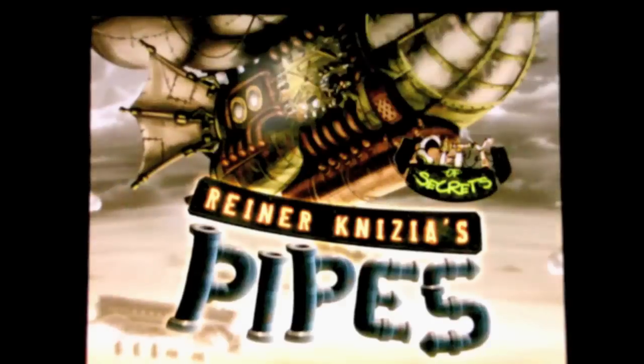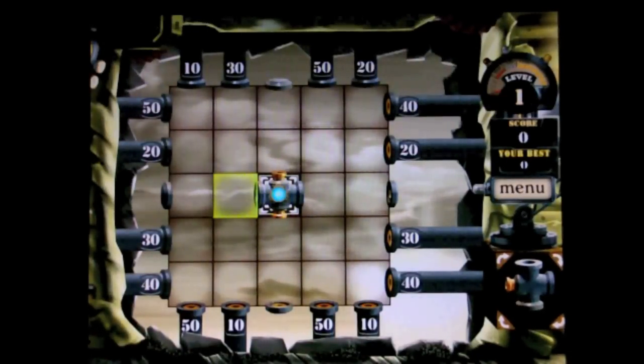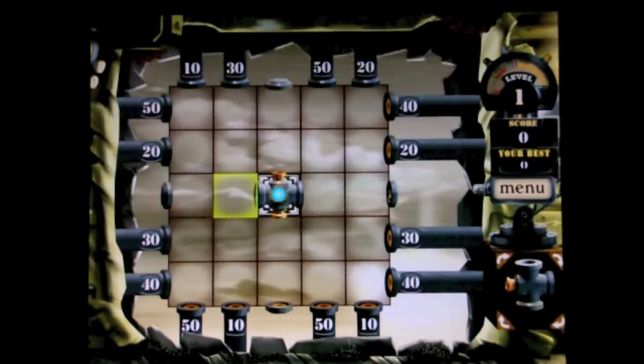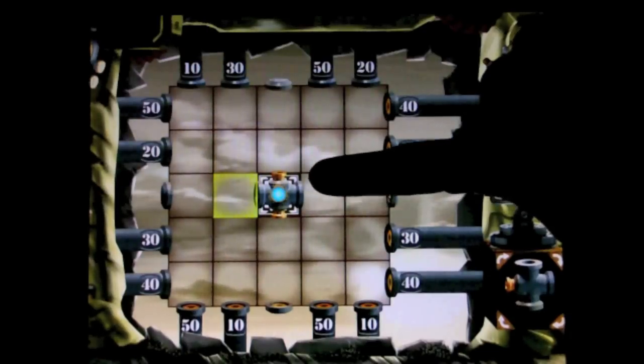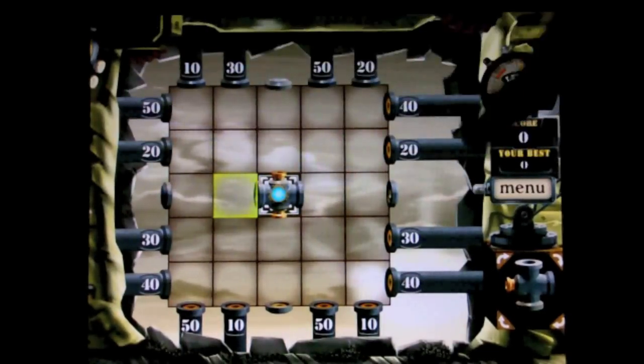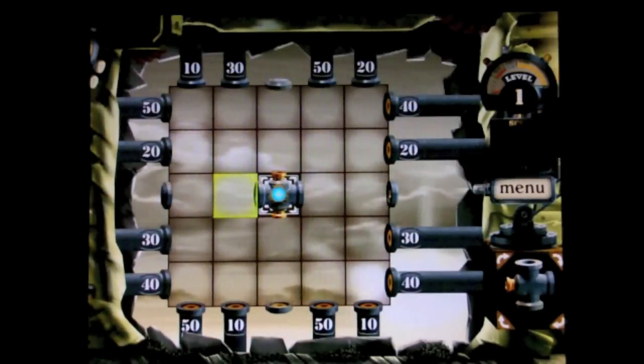There are several levels to the game, so we choose level one. Basically, it's a tile-laying game where your tiles are pipes. What you need to do is take this center pipe and connect it to every single pipe going all the way around the border of the screen. You do that by placing tiles — here's my next piece right here.